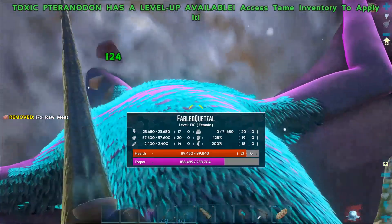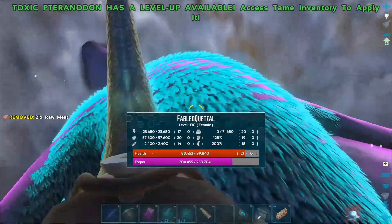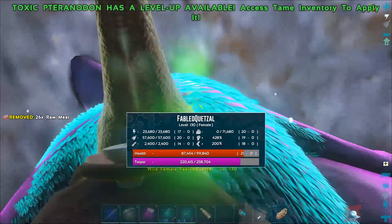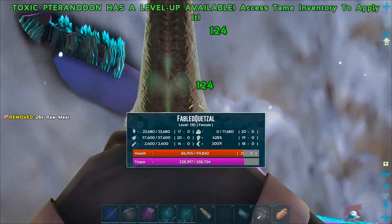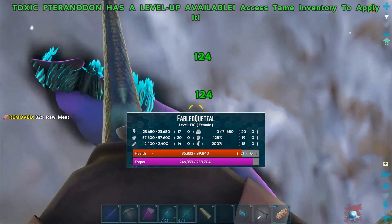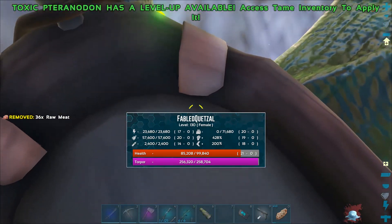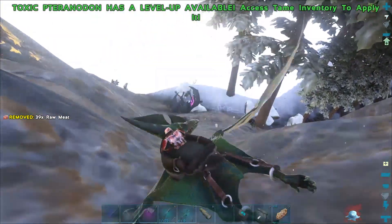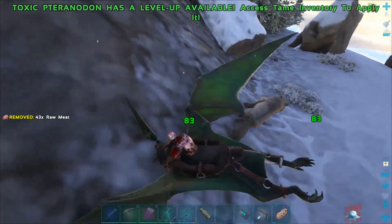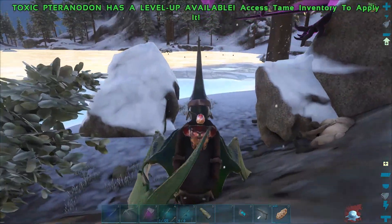Yes guys, check this out — I got it trapped against the side of a mountain! It's on murder mountain, which actually sucks, or at least right on the edge of it. But I'm doing about 2,000 torpor every time I hit it. I'm hoping it will just pass out on the side of this mountain against the cliff. It's almost there — is it down? Oh, it's down! Yes!